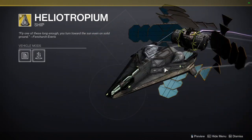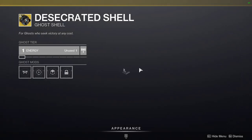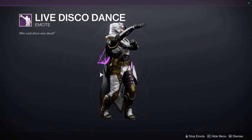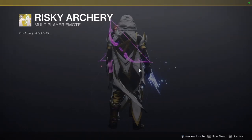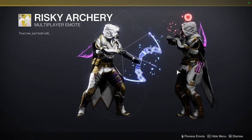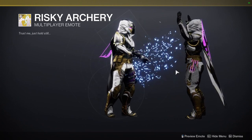We have Heliotropium — this one looks cool. We have Desecrated Shell — this one also looks cool. We have Live Disco Dance and Risky Archer.